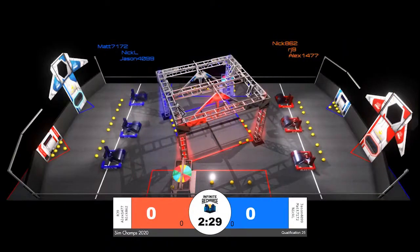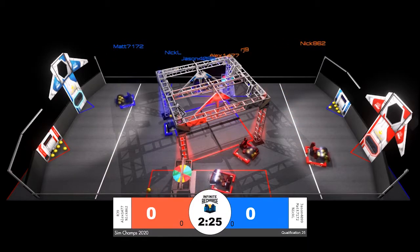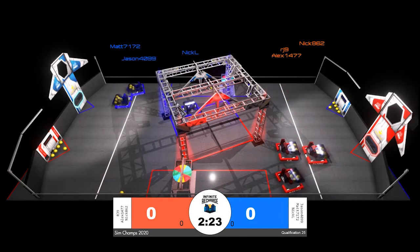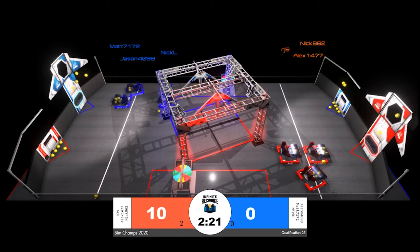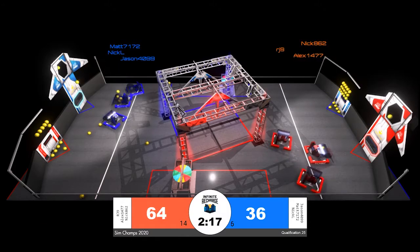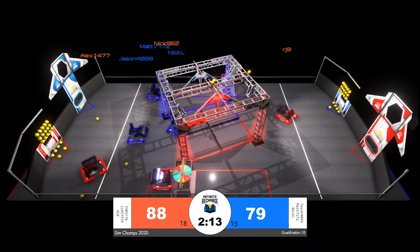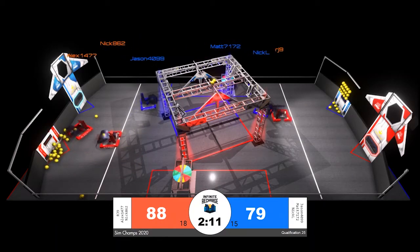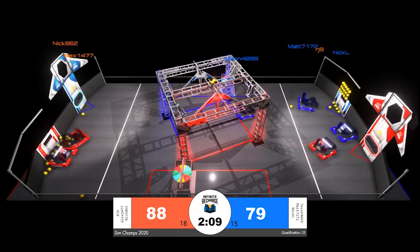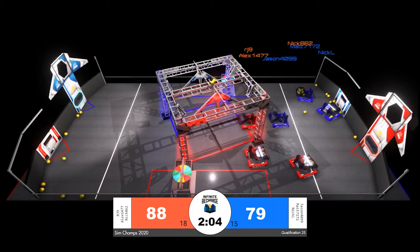Our countdown underway, match 25 beginning. Flying right off the initiation line is matt 71 72 — it only takes them five seconds to grab all of the power cells off the initiation line and begin firing those into the outer port. With the autonomous period over, we're seeing the red alliance with the early lead 88 to 79.